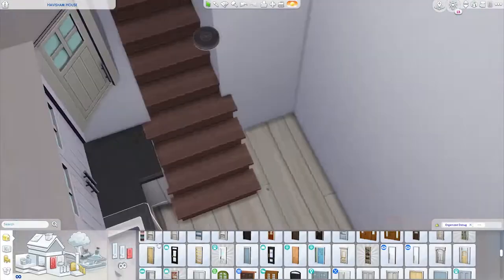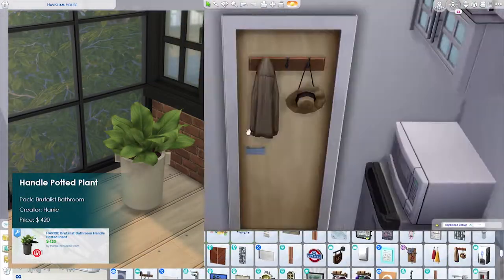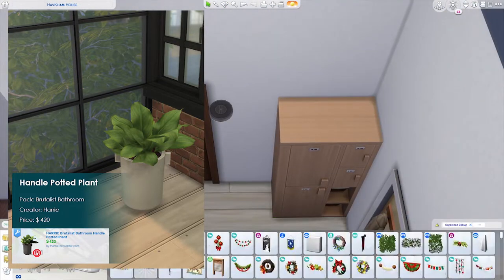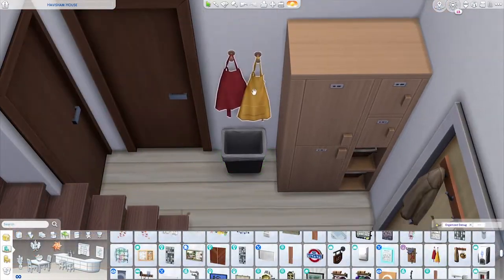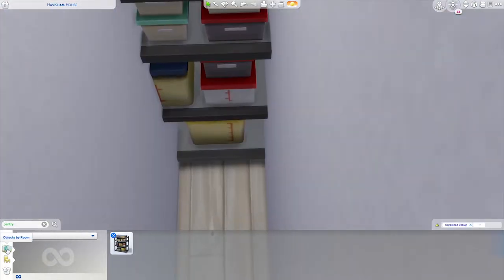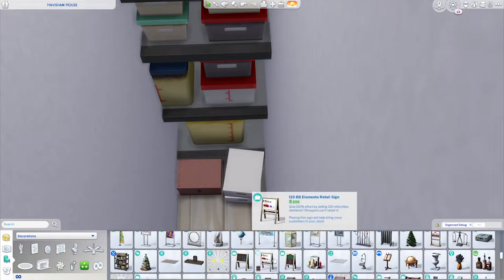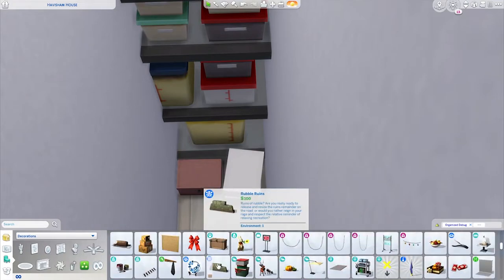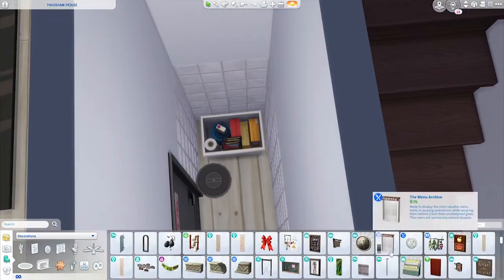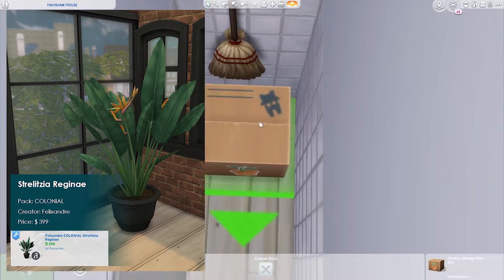Number thirteen is the Handle Potted Plant from the Brutalist Bathroom Pack by Harry. I think this fits nicer in a commercial type build or a more industrial type house because of the huge concrete pot. But it also has a ton of swatches for two different leaf colors, and the details where you can clearly see the spines of the leaves are very beautiful. Full props to Harry for making this.